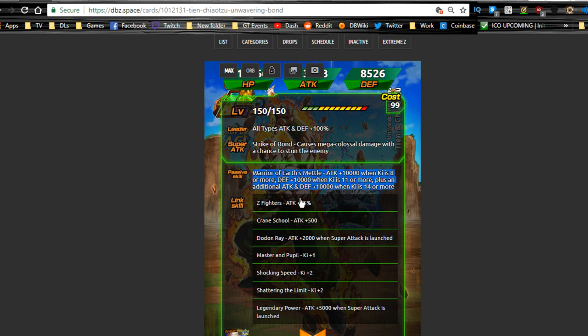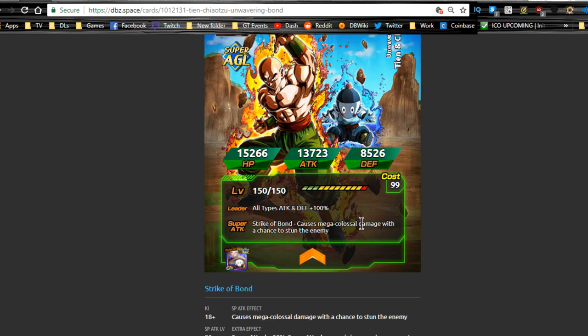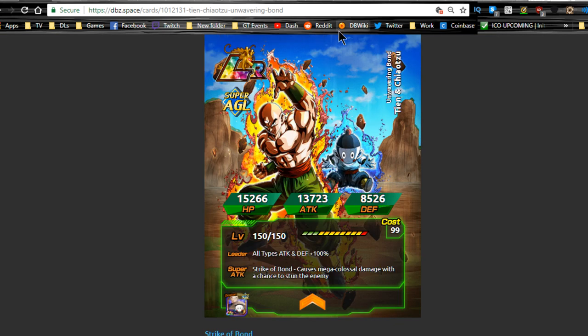His link skills are lacking a lot: Z Fighters, Crane School, Dodon Ray, Master and Pupil, Shocking Speed, Shattering the Limit, and Legendary Power are the only common ones. Shattering the Limit is hit or miss, Shocking Speed is pretty decent, and Legendary Power doesn't do that much — it's only attack plus 5,000. So unless you have a Z Fighter link, he's really not going to be fantastic for you. But overall, he's still a free LR, great for collection purposes, and good for running on a couple teams.